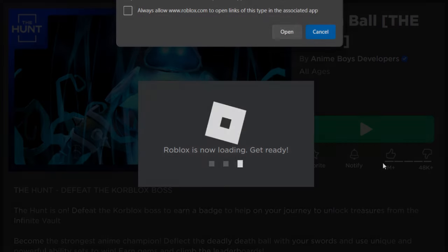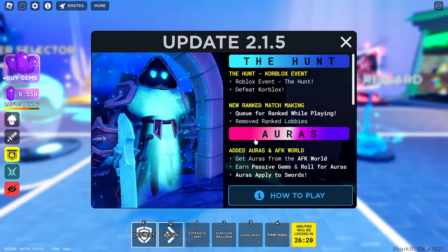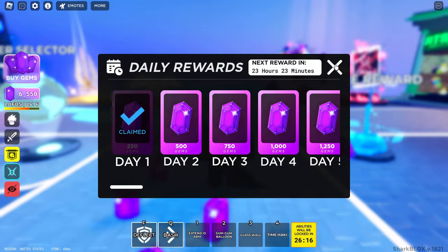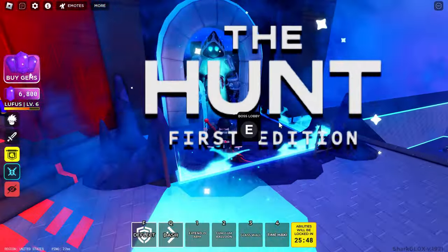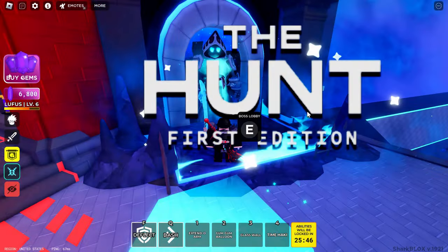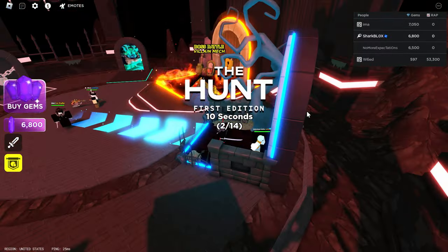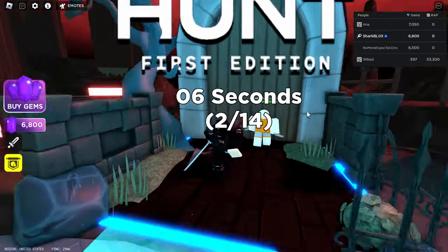Let's jump into a game and get this badge. So in update 2.1.5, The Hunt — what we have to do is defeat Core Blocks. Close out of any menus and claim your daily rewards if you want, but what you want to do is walk over to the Hunt First Edition lobby and teleport there by pressing E. It's going to load you into a new game and you're going to spawn into a boss battle.